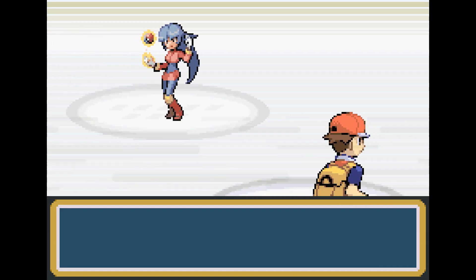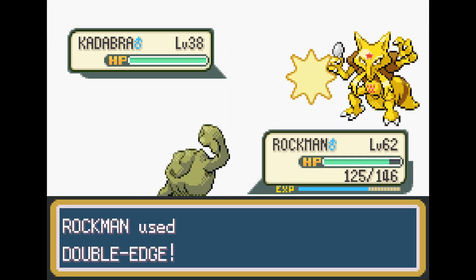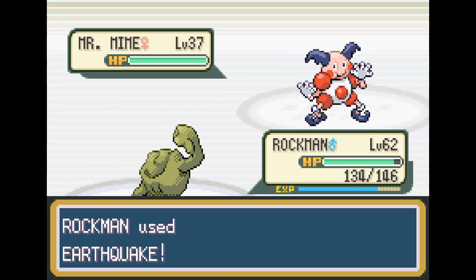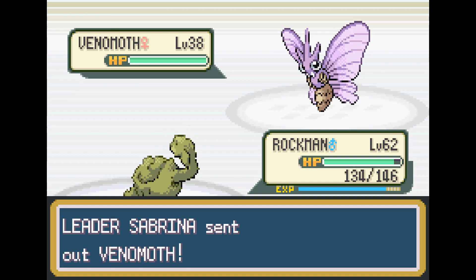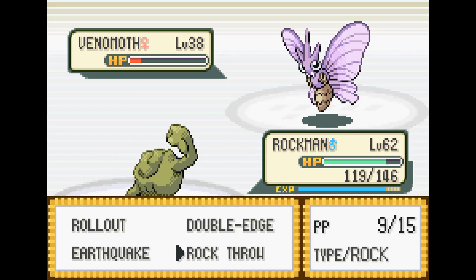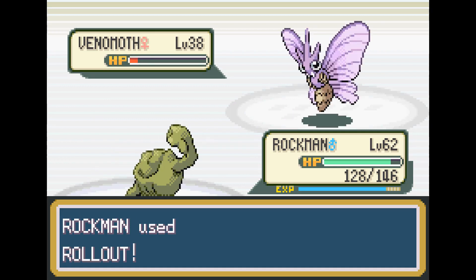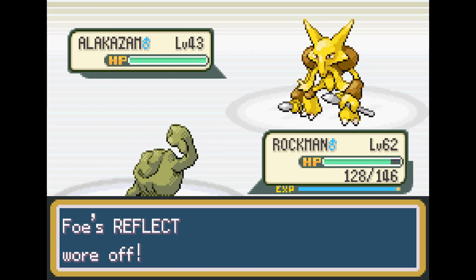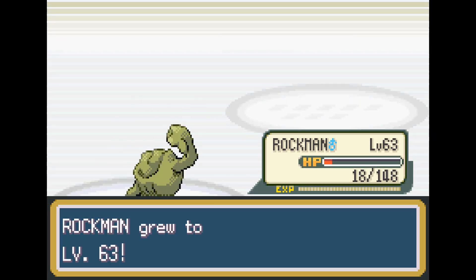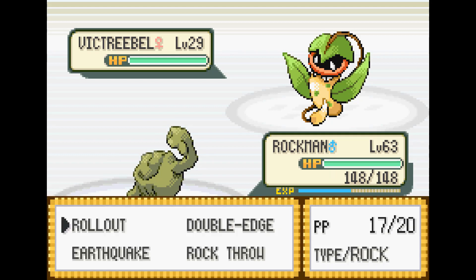We go ahead and face the Psychic-type gym leader, Sabrina. Geodude's attack stat at this point is pretty good, and Sabrina's Pokemon's defense stat is not that great. We take out Kadabra with a Double Edge, then use Earthquake on Mr. Mime, which takes him out. Venomoth is out next and we use Rock Slide, which almost takes him out. That Reflect that Kadabra set up is really helping her. We go ahead and use Rollout, which is an extremely strong move. Geodude takes out Alakazam with Rollout.